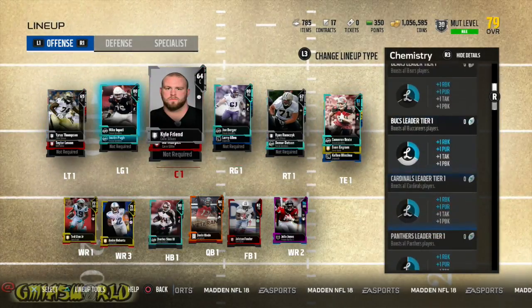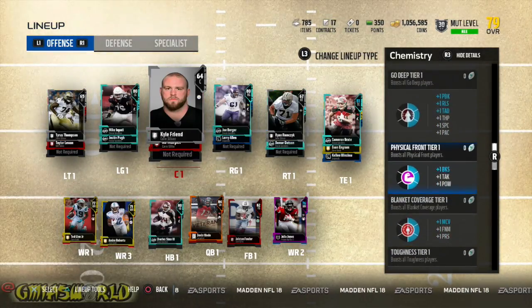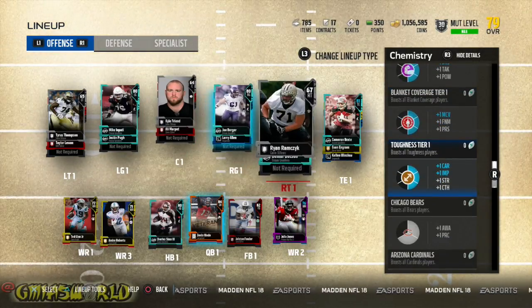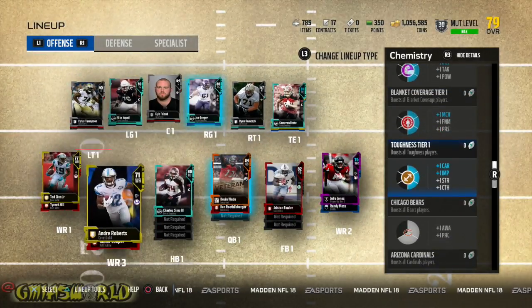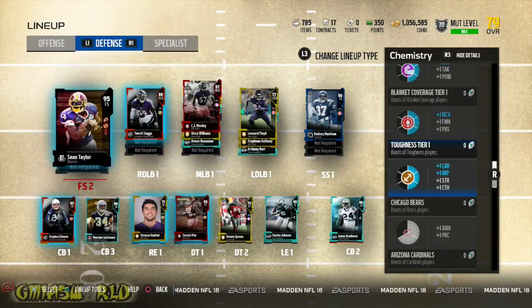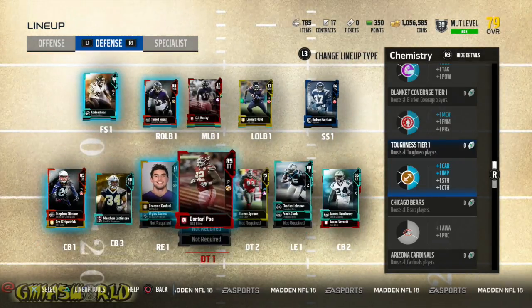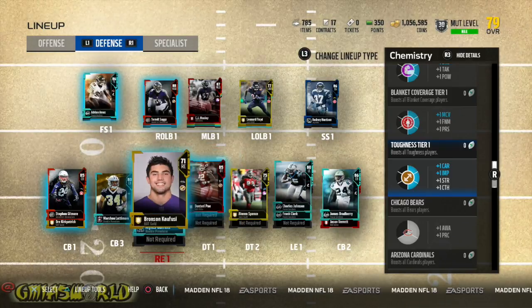So when you go over to Go Deep — right now even where I'm at — I have tier one Blanket Coverage, tier one Physical Front, tier one Toughness, and they show you the players that have the specific thing when you highlight it. For toughness, you have to look for the actual icon on the players and they should highlight. I know that Sean Taylor has toughness, but I don't see toughness on Adrian Amos. For example, you see like how you have the dumbbell on Don Terry Poe — I have three players that have that toughness logo on them, so that's going to contribute.